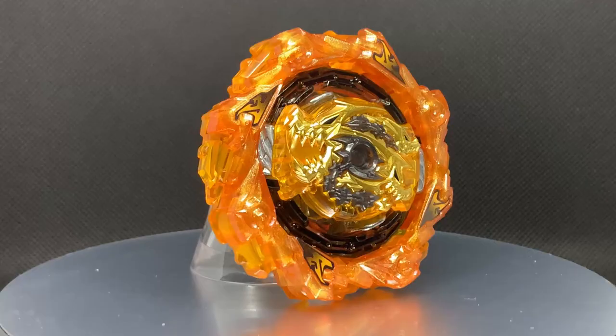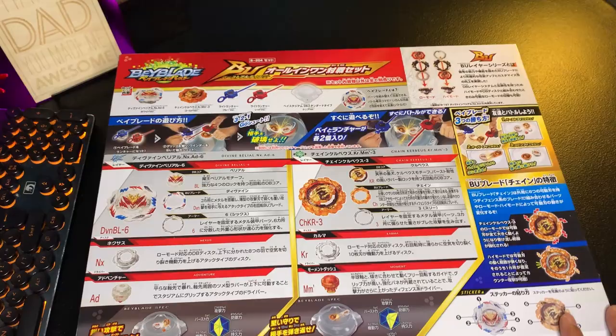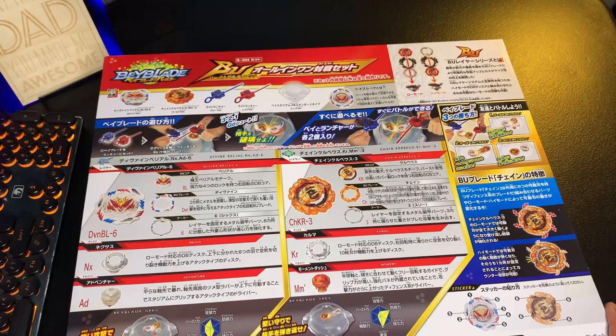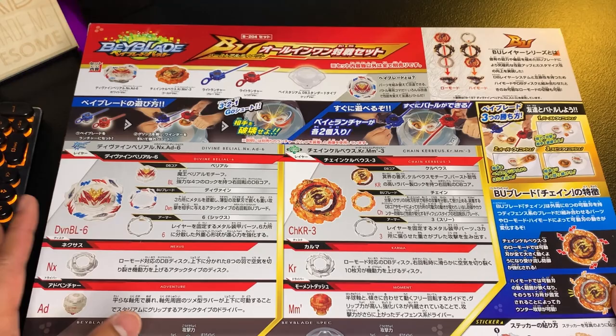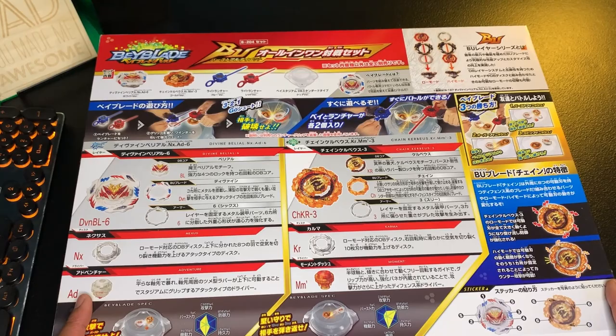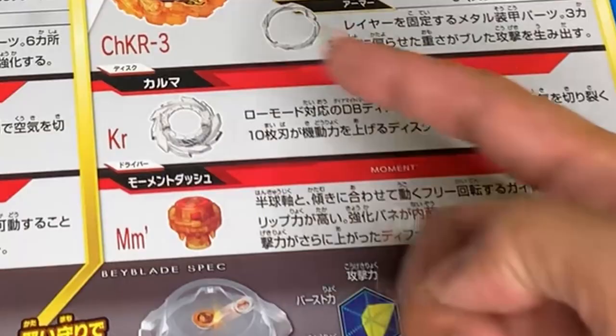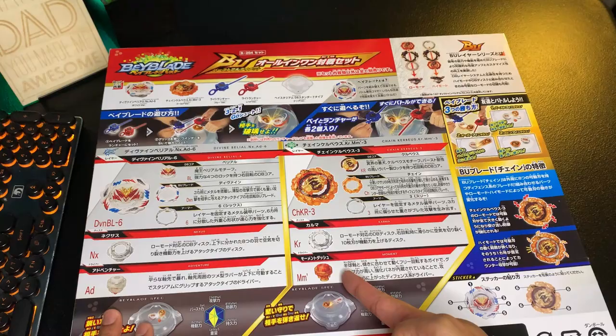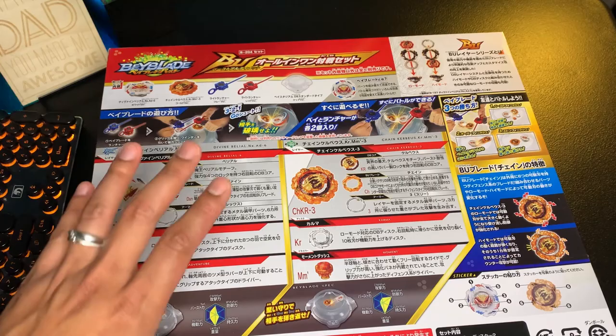Up next is Gold Chain Kerbeus. I gotta say it might just be a recolor, but it's a pretty good recolor. For its parts we're getting the Kerbeus Core, the Chain Blade, and the Three Armor, which is kind of interesting because Three is commonly used with three-wing blades such as Divine, and Six is actually more suited for stamina builds. So if I was to customize a little bit, I would switch Three and Six with each other. Moving on, we have the Karma Disc and a brand new part, Moment Dash.